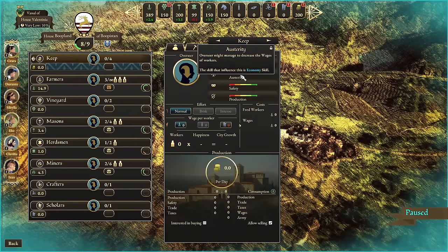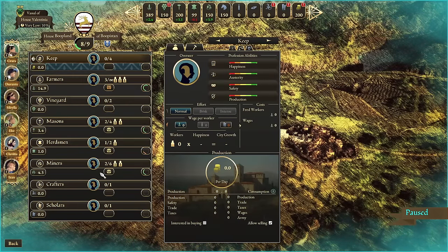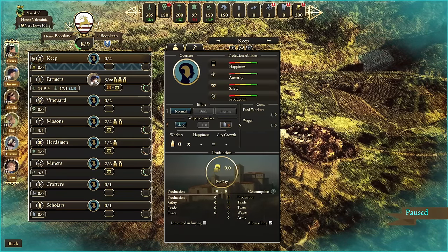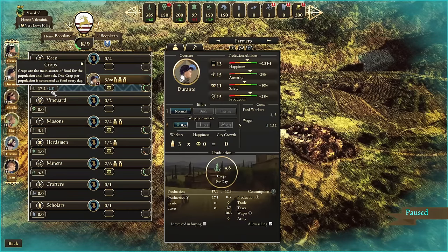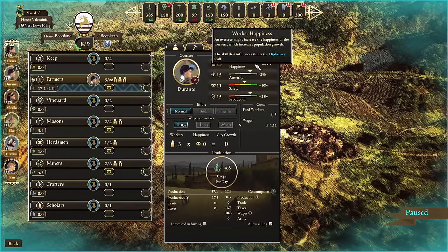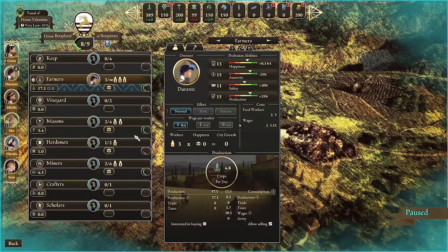Austerity nerfs the wages of workers inside that building. Safety matters too — foreign spies can try to infiltrate your industries and sabotage them if they know you're having a food shortage, causing riots. Your military stat changes the production output of the location. This guy Durant is a pretty good administrator — we're getting a 2.3 bonus to food output, a 10-point defense bonus against spies, and happiness has been increased by 0.3 so the workers are no longer upset.